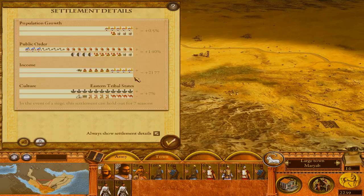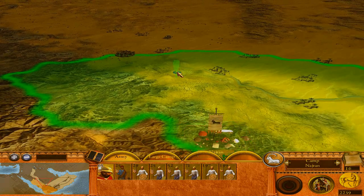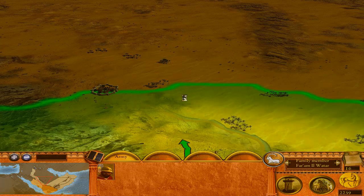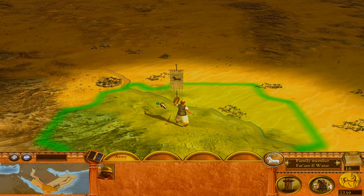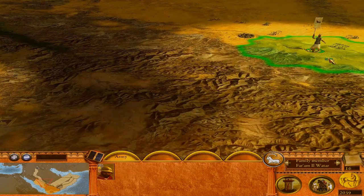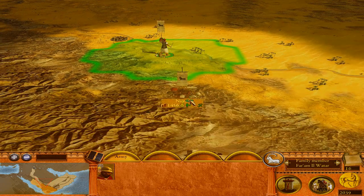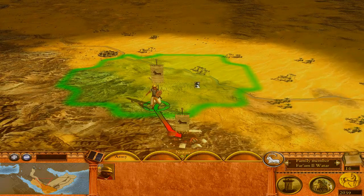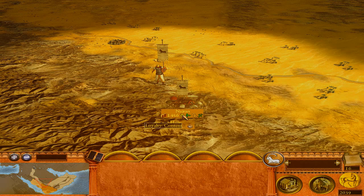I'm going to make a watchtower near our borders — the possible enemy being a massive amount of rebels. A watchtower just to cover this side; they'll have to go around the mountains if they attack, which they won't. Thankfully, even without the prince Farim El-Watar, the Nairan camp and the morale of the people are still very content, which is great.